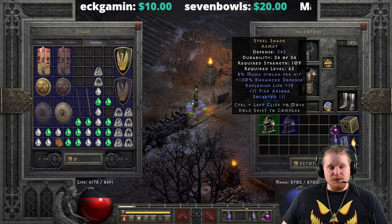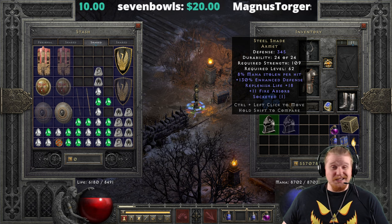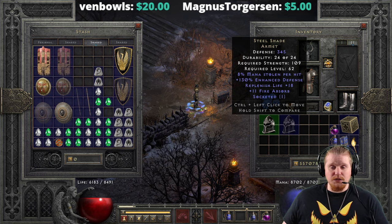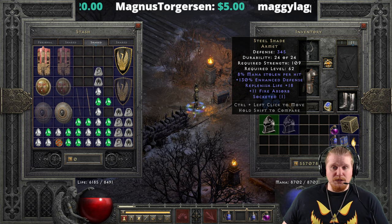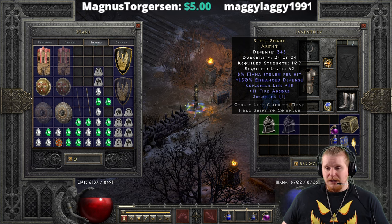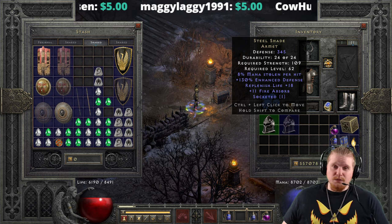It does have 8% mana steal on it, which unfortunately varies from 4% to 8%, which means a lot of times when you find this it ends up being in pretty crappy condition. 8% mana steal is kind of attractive and could potentially replace a ring or an amulet that has mana steal on it, but 4% not so much.